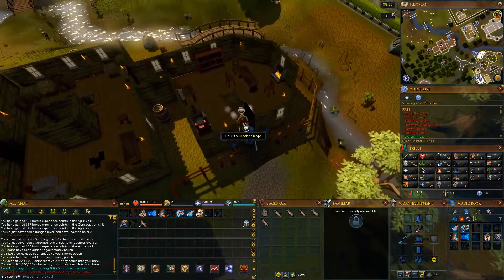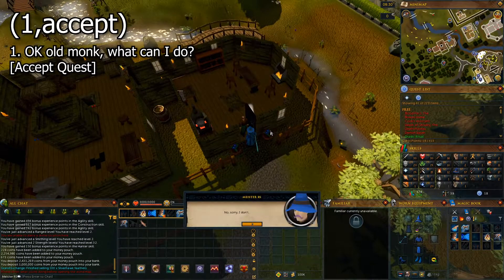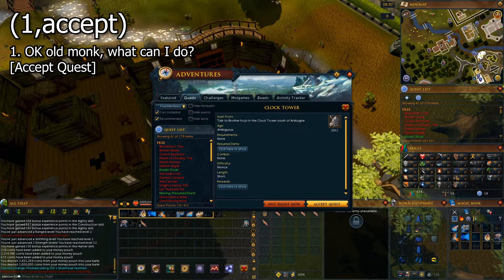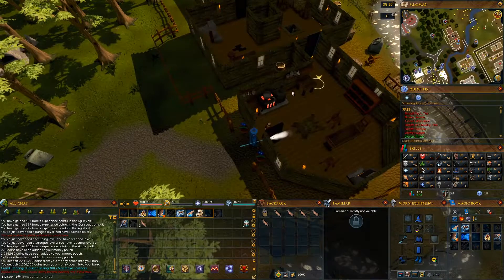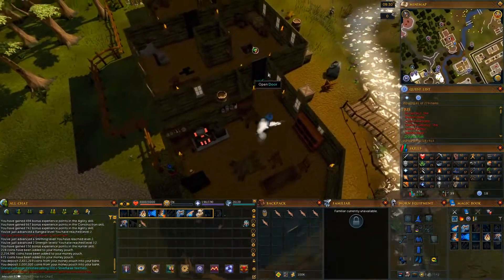Talk to Brother Kojo and the chat option is 1 — Accept. After the conversation is over, go to the room south of you and head down the ladder.